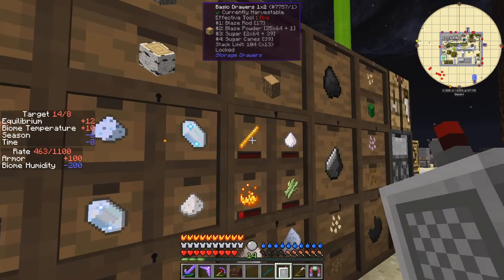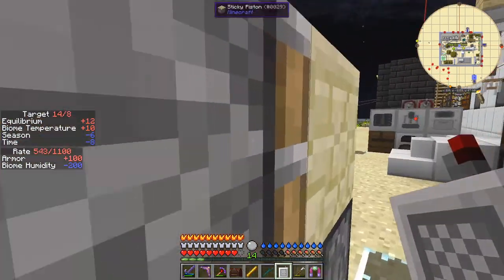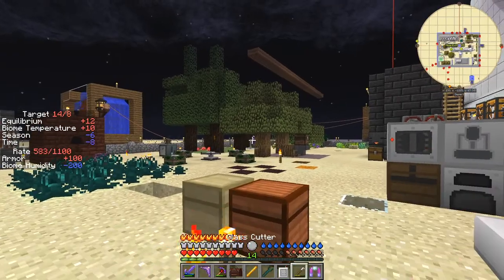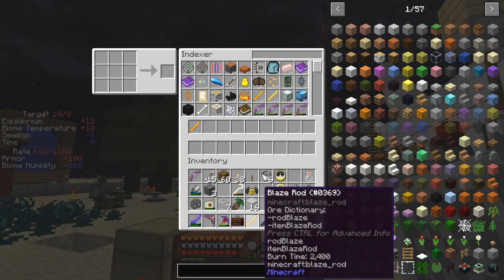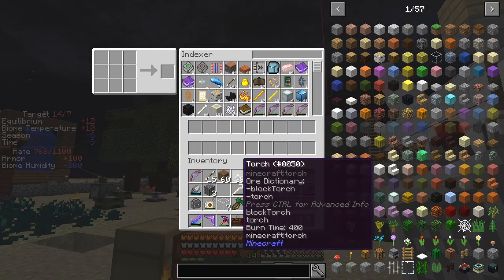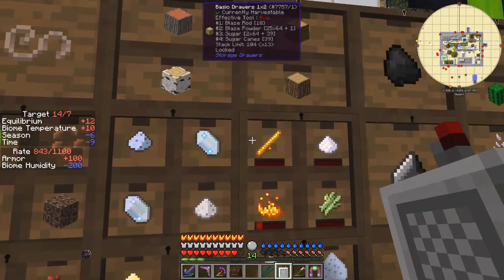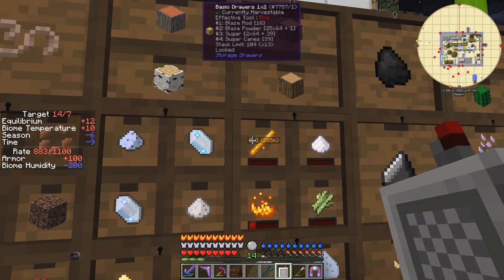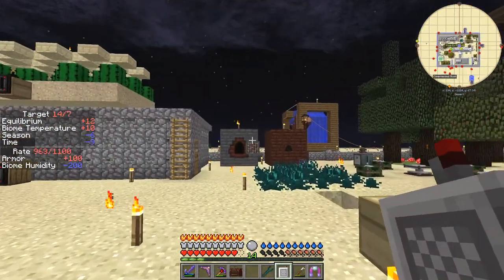The trouble is putting items back in again doesn't always work. Watch this — I'll take one out. If I put this one back in here, that should be 17, and this other one back in, it should be 18. Now they won't have come in — sometimes they do, sometimes they don't. And they have done this time. Classic demo problem!